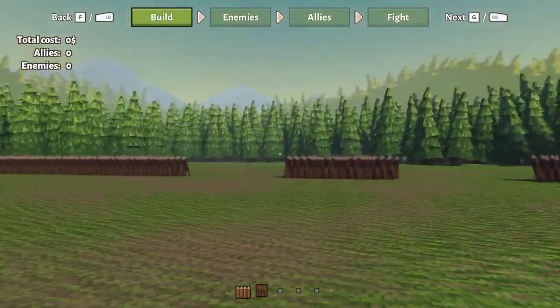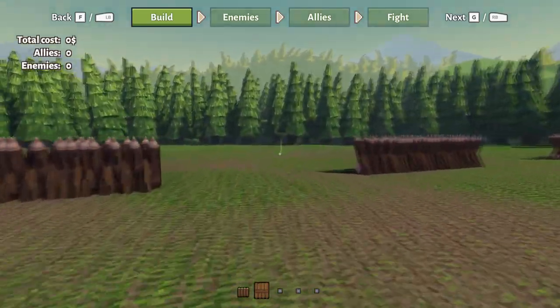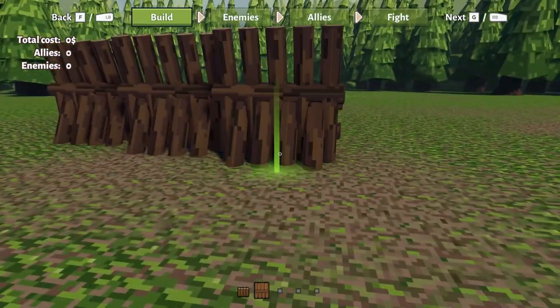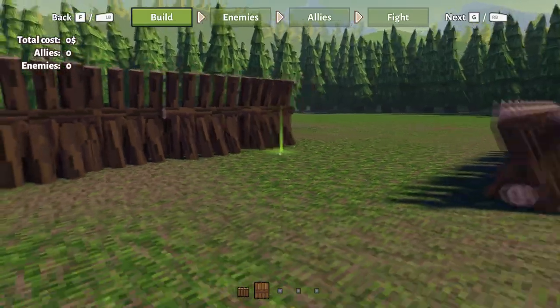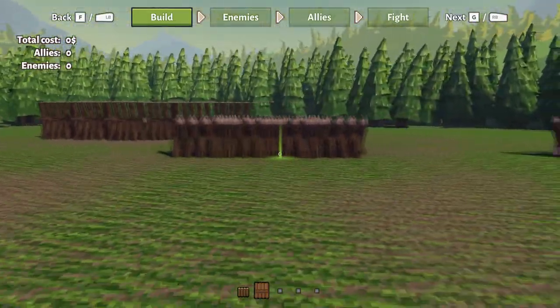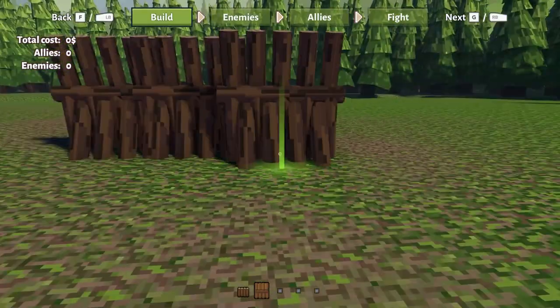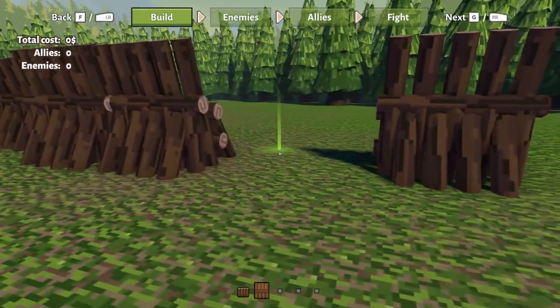Instead I've been developing the new battle modes. Currently you're watching the first step of it, which is building the arena layout. But as you may notice, at the top of the screen there are actually four steps. I'm going to describe them in just a moment, but first let's talk about the building step.